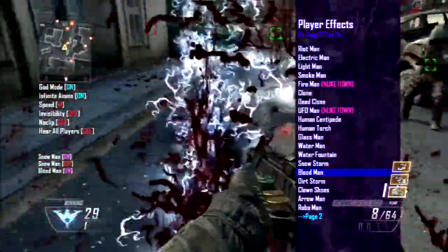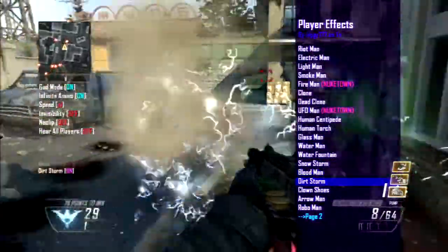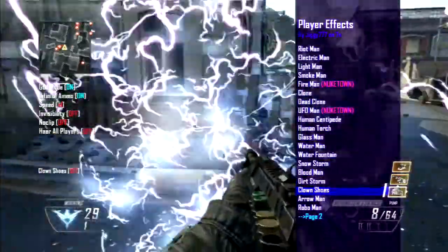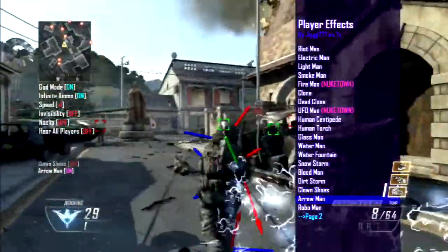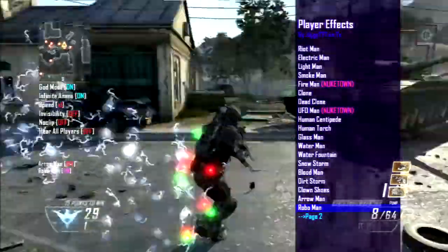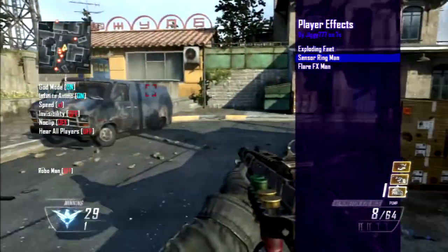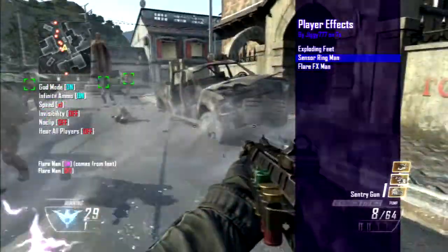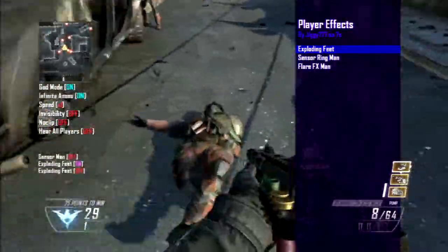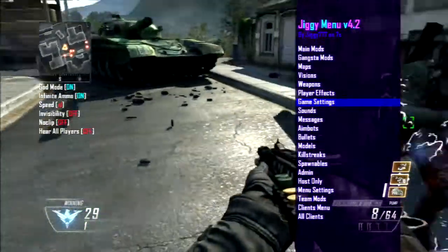Then we have glass man which creates a breaking glass effect behind you, water man which splashes water, water fountain which is a huge spurt of water, and snowstorm. Blood man is pretty disgusting. Dirt storm is just a dust trail behind you. Clown shoes gives you chrome shoes — basically new Js. Arrow man looks really really funny. Robo man puts random gun parts around you. On page two you have exploding feet, sensor rig man, and flare effects man. Most of these are self-explanatory.